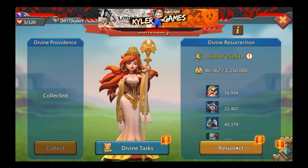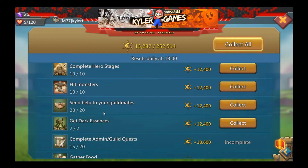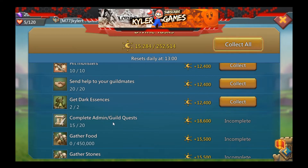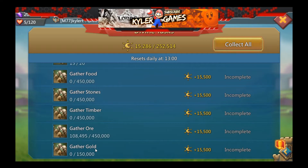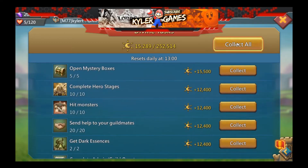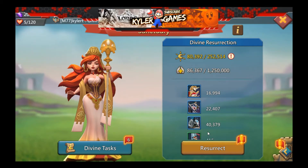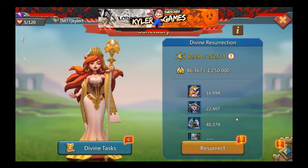Let me clear the divine tasks. My daily tasks reset at 1300 hours, and it's currently around 1800 hours in Singapore, so it'll reset the next day. The tasks include: open mystery boxes, complete hero stages, hit monsters, send guild help to guildmates, get dark essence, complete admin guild tasks, gather food, stones, timber, oil, and stone. I'll click collect all to add more devotions - I now have 80,000 out of 86,000 so let's just do it.